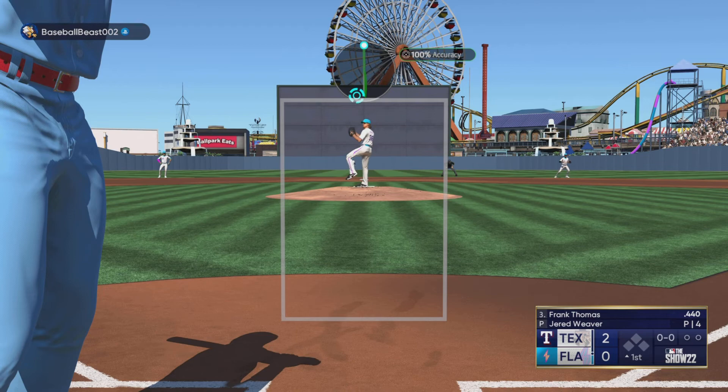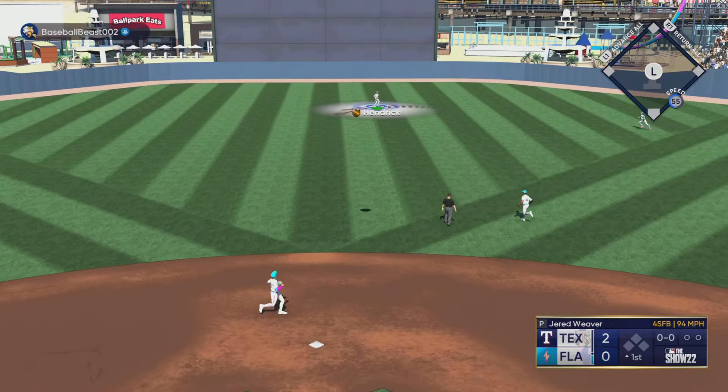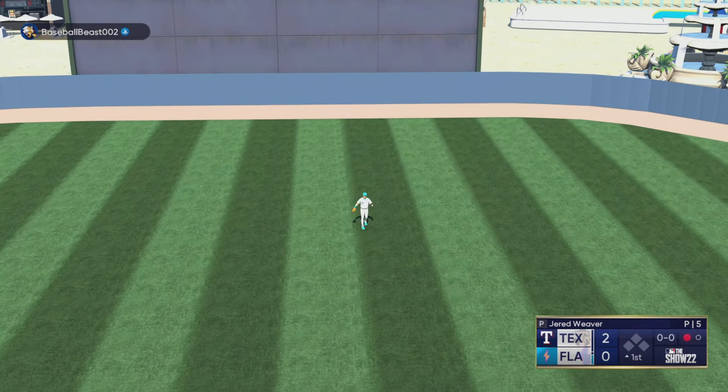Then we come up with Frank Thomas — try to jam him in with that fastball. He really did have a chance to hit that out because we left it over the middle of the plate a little bit, but he's gonna pop that up, give us the first out of the inning, and get us closer to being able to hit. Then he comes up with Adrian Beltre, his creative player.